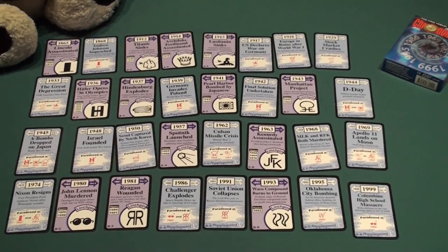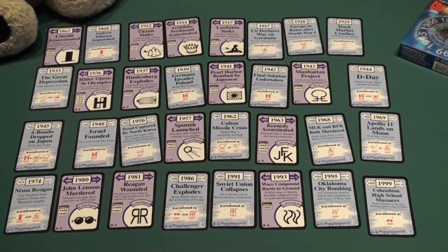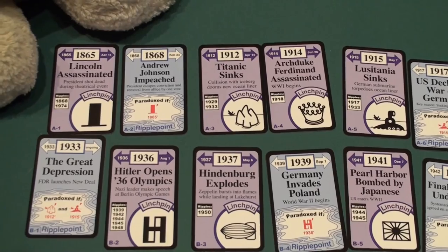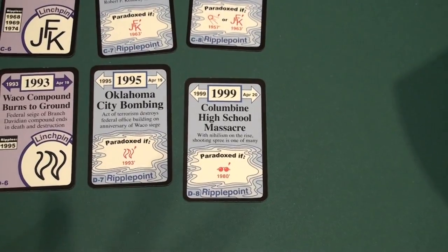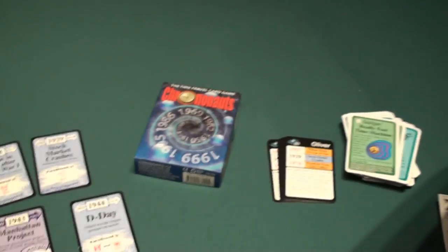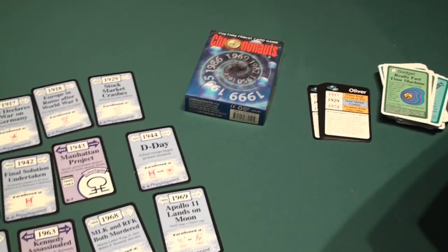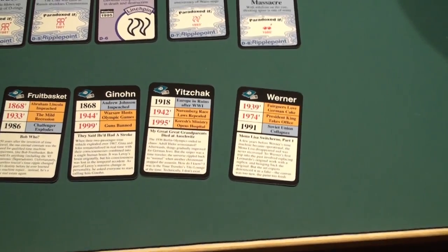Let's get into the game and see what it's like. This is how a game of solitaire Chrononauts is set up. You can see this is the big grid which represents a timeline, placed in chronological order from the earliest date, 1865, all the way down to 1999. This is the basic Chrononauts set and you can get more timeline if you buy expansions. I've picked out eight random characters that I start with for the solitaire game.